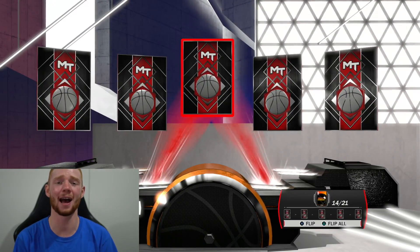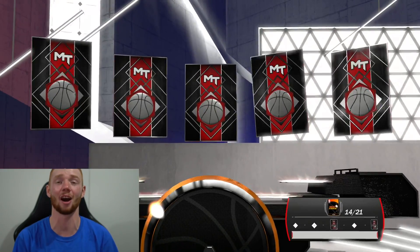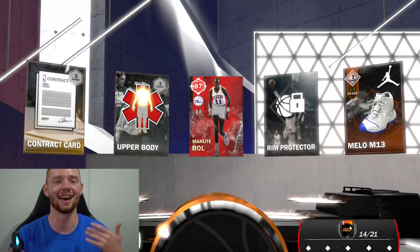As I said, last promo packs I pulled a diamond and I was like, okay, I think this is Kevin Durant. And it turned out to be that DeMarcus Cousins moments card. It's just crazy.